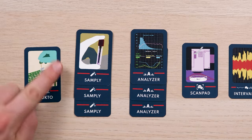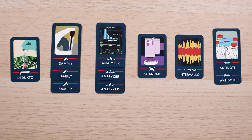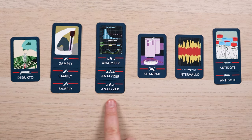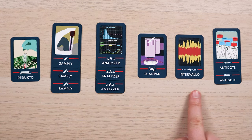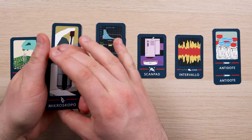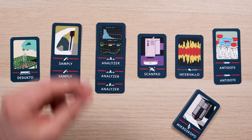Unless otherwise instructed you are not allowed to look through the deck. Each team also has an identical deck of tool cards made up of 24 cards, each showing a specific tool with the name at the bottom, symbol in the middle and an illustration at the top. If playing an easier game, select every copy of the following tool cards placing any other card back in the game box: Didacto, Samply, Analyzer, Scan Pad, Intervallo and Antidote. If you are playing the full game, take the whole deck of tool cards and place it face up next to your research sheet.